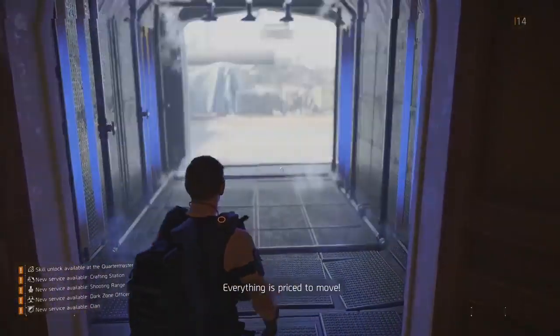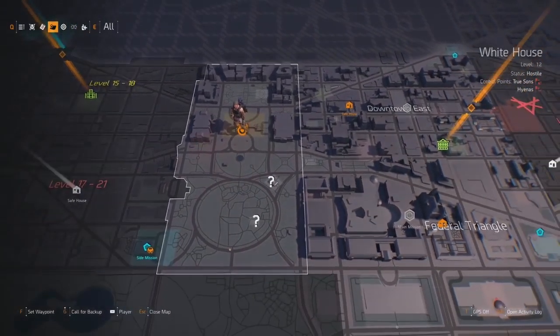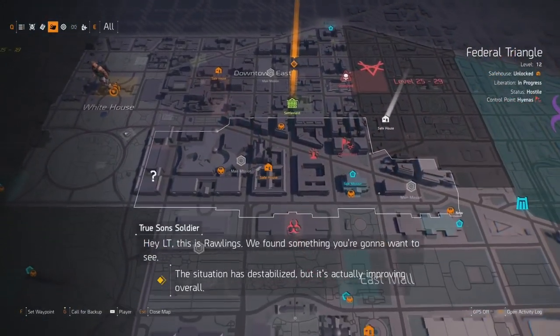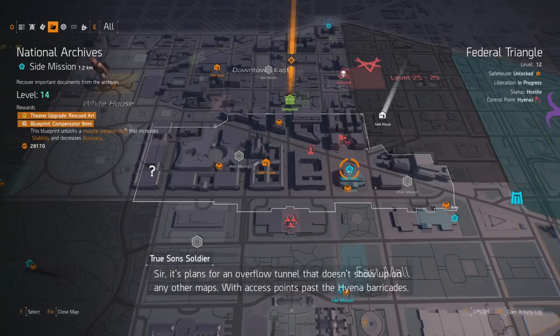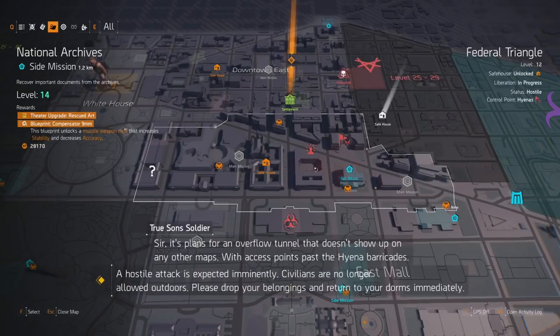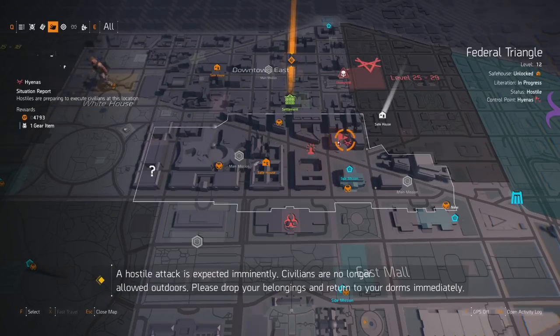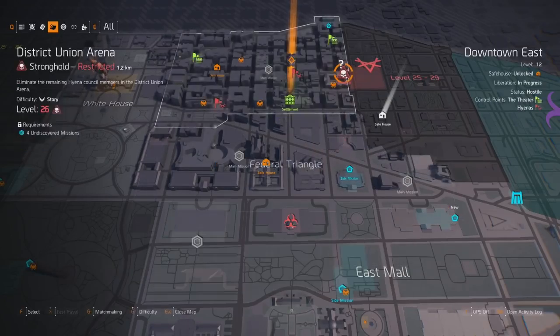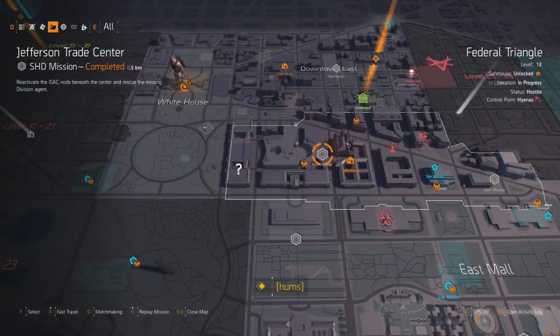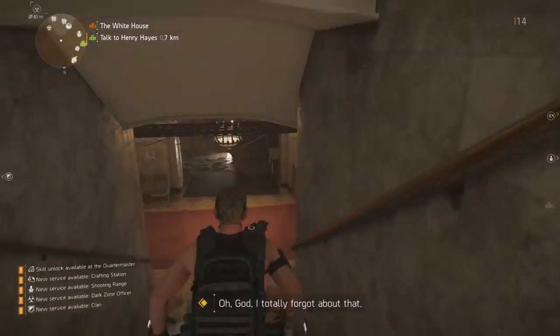Next, we have basically how XP gains work in the game. First of all, you are going to get XP from killing enemies, and then from there you have different things like control points, or what I call trash side objectives — like taking over control points, or just picking up a phone on the ground and getting maybe 200 experience points that way. The thing about these is they do scale, but not to a great extent. By scaling, I mean you're going to be able to get more experience points the higher level you are.